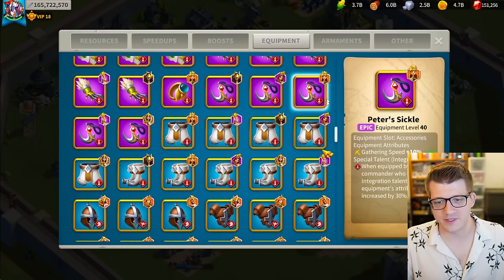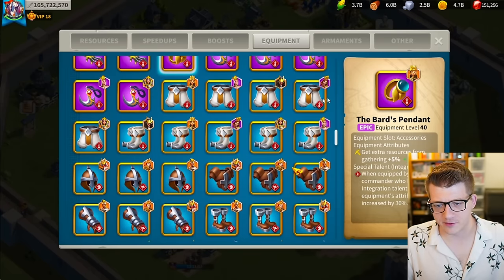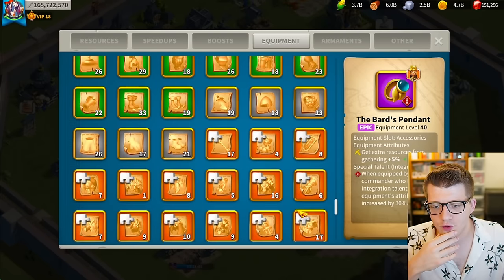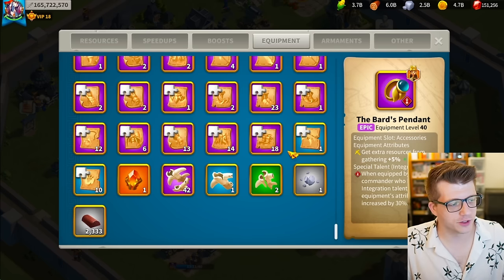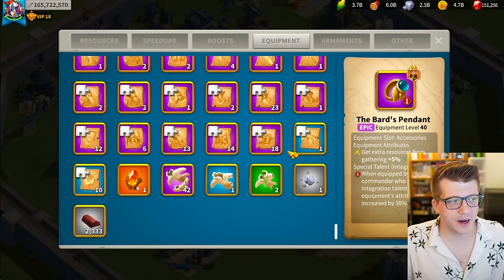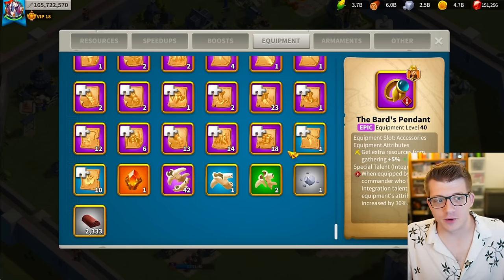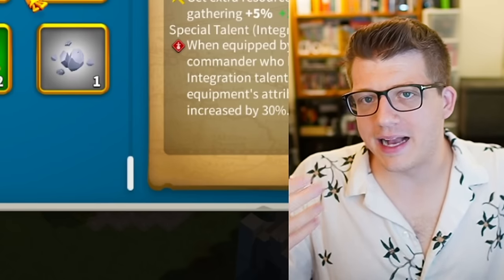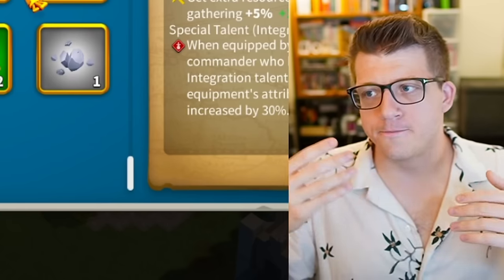We've got a bunch of talented Peter's Sickle - the ring that gives you extra resources - Bard's Pendant, and everything else talented of course. He only has one Iconic crystal left, so that's probably the bottleneck for his account at this point. He's building multiple rallying and garrison sets, which is why he needs Iconic crystals across all troop types.